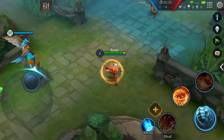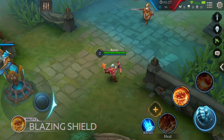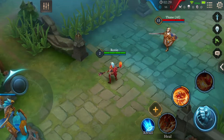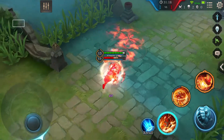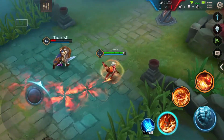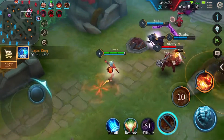Roxy's second ability is Blazing Shield. Roxy gains 20% movement speed and a flame shield that absorbs damage equaling 6% of her maximum HP for 3 seconds. Enemies who come in contact with Roxy's shield have their movement speed reduced by 50% for 1.5 seconds. Getting pummeled by the enemy?